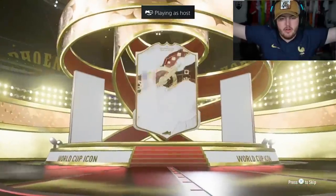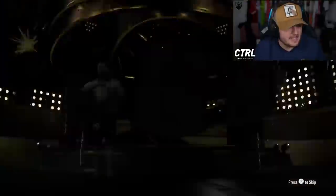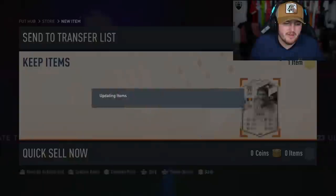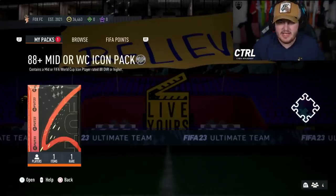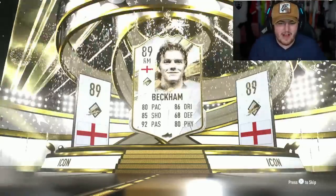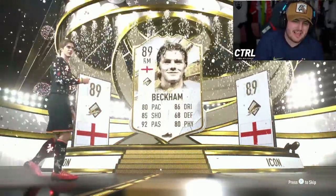Harmandip's pack next. Oh, it's Haji. It's a bit better than the mid icon Haji - four star skills, five star weak foot. A little bit better than the mid, but still not great. We've got XQ's pack next. If we don't get World Cup, let's let it be Dutch, Brazil, French, you know? Not bad, not great though - very much average. Not what you want to see, really. England's such a boring nation to get in an icon pack.